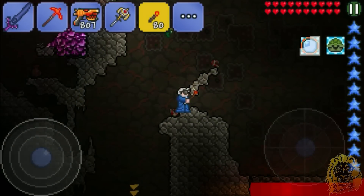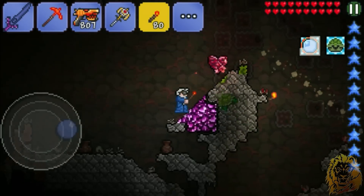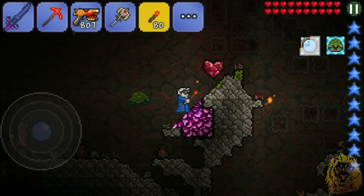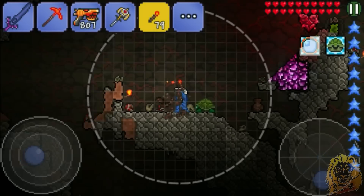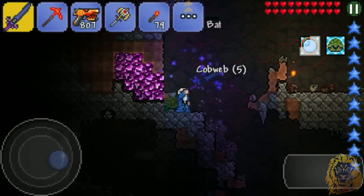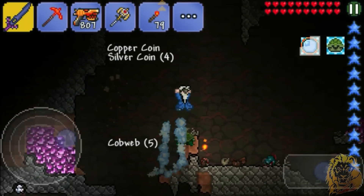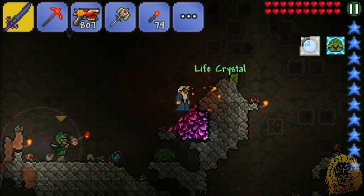Oh nice, I haven't been here before. That's so sick because then I can start exploring a little bit more. They seem to be spawning a bit more deeper underground, so I guess I just have to go deep. Look, there's a lot of this purple stuff — I'm sure that's supposed to be the second tier one. We've got another heart crystal — life crystal!